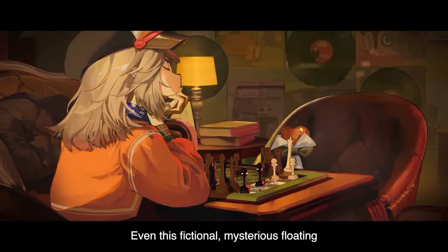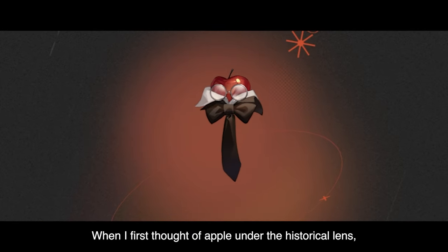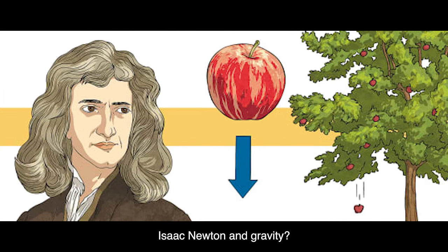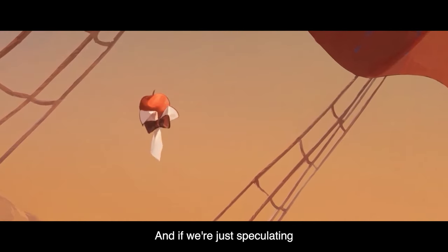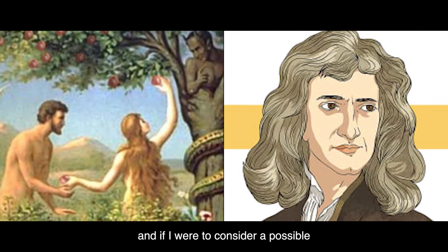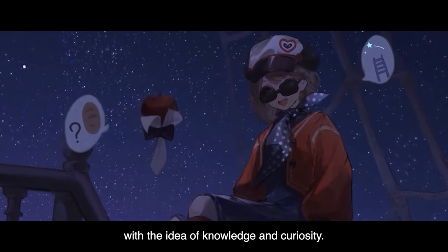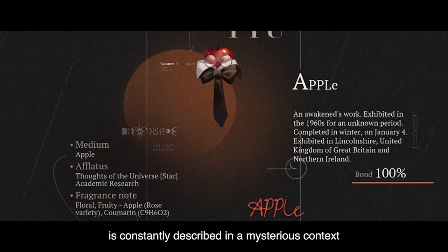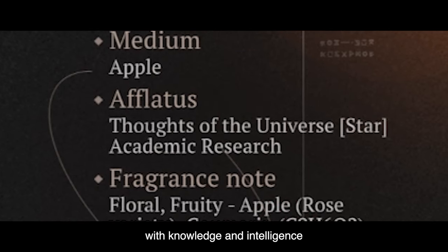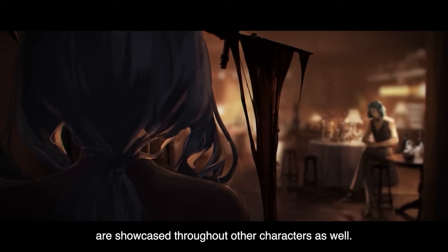Even this fictional mysterious floating apple seems to have some context in real-life history. Under a historical lens, it brings to mind Isaac Newton and gravity; under a religious perspective, the story of Adam and Eve. If I were to consider a possible common thread between these two things, it could be simplified with the idea of knowledge and curiosity. And in Reverse 1999, this apple — or Mr. Apple — is constantly described in a mysterious context with knowledge and intelligence as its main focal point. I thought that was pretty cool.